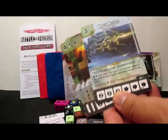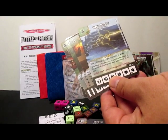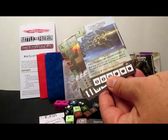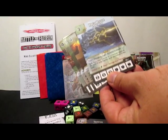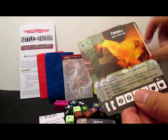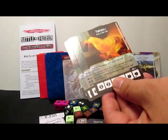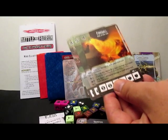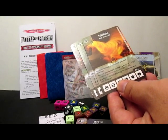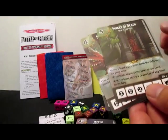Magic Missile — three cost basic action. Deal two damage to a target character or player. Double burst: deal extra damage to a character equal to the level of your highest level adventurer in the field. Global: pay a bolt — deal one damage to a character. Really cool for a basic action card. Fireball — four cost basic action. Deal two damage to each player and each character. You may spend a bolt to deal one damage to a target character, and you may do this multiple times. Double burst: deal one additional damage to each player and each character. That is a really powerful card.